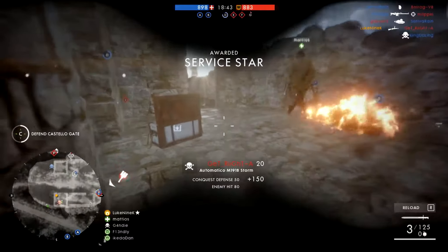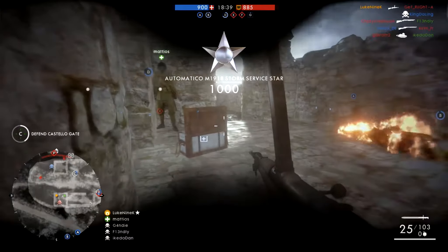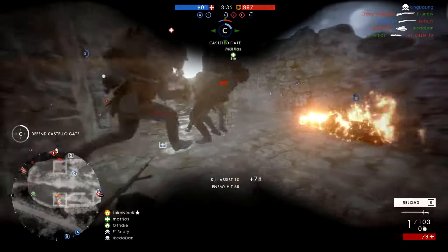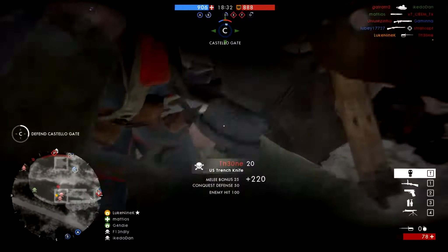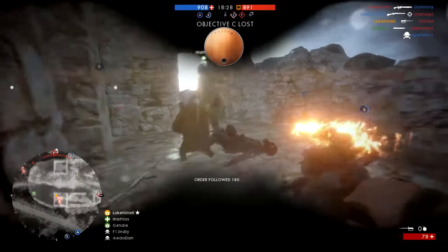Me and my buddy are in one of the towers here. There's quite a lot of enemies near us taking the flag we're at. So we're just going to hold up in this tower for a while and kill people as they come in. We start to go for the knife kills — a few enemies come in at the same time and we end up just having a big knife fight. It's pretty funny actually.